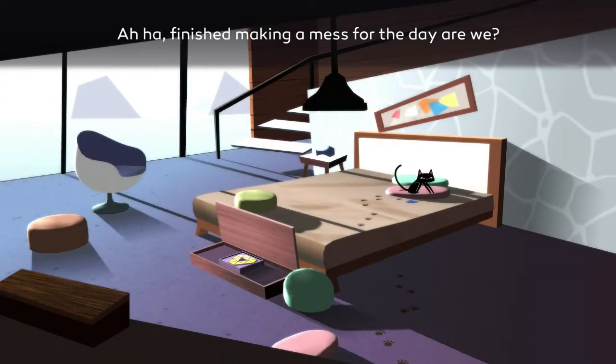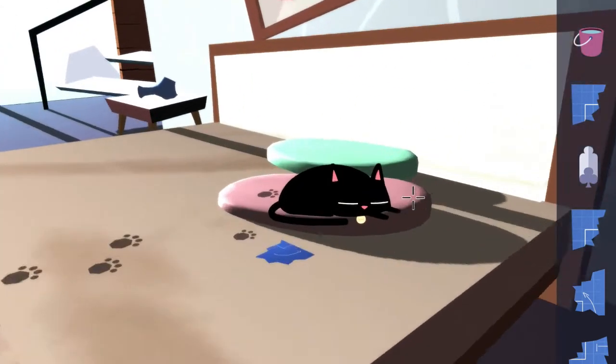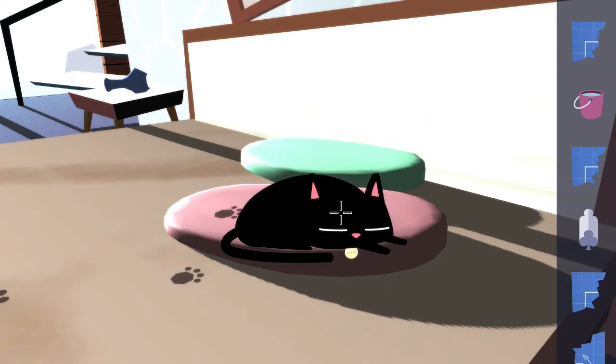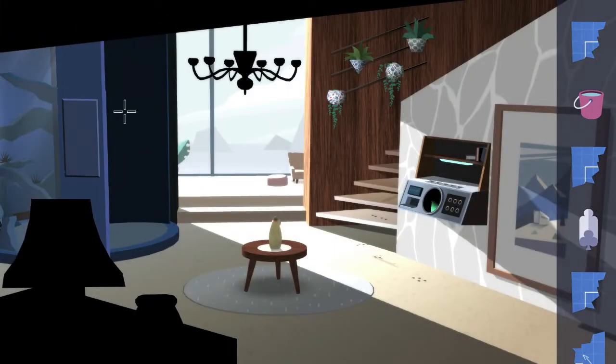You'll see the cat sitting on the bed after leaving all those dirty muddy footprints. Interact with the cat to zoom in, pick up the blueprint piece right next to it, and while you're here make a note of the name tag on the cat itself — as you can see it says Onyx. You're going to need that later for the password to the computer we'll be using in chapter five.